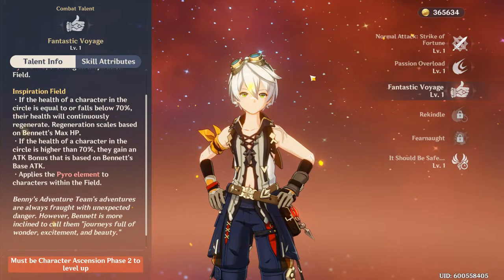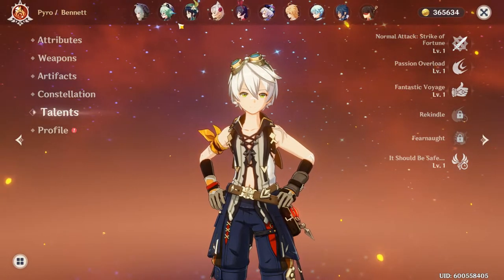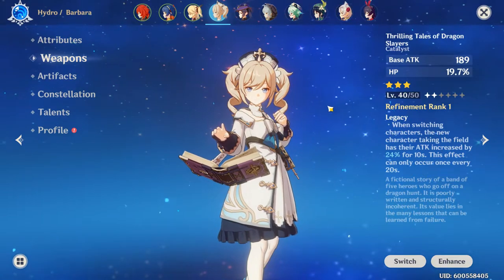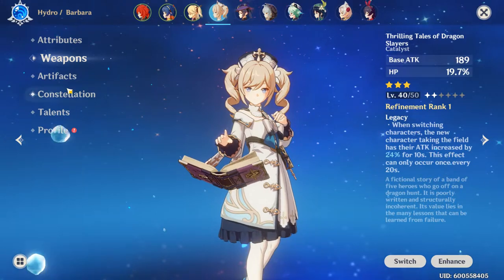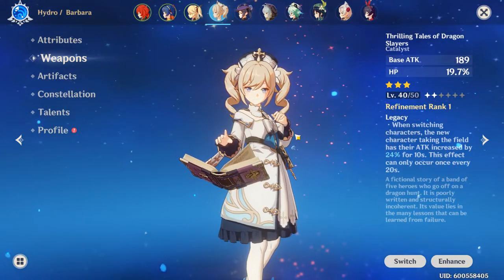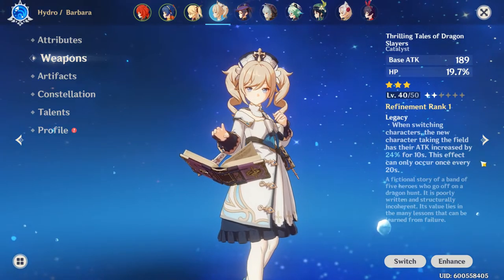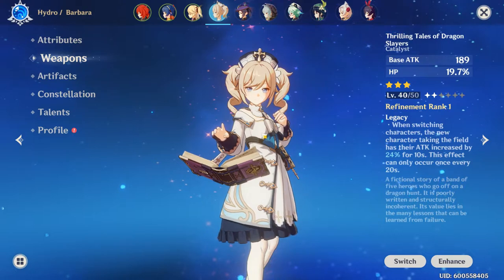Let's look at Barbara. Her weapon is another great way to get more attack. Her book, Thrilling Tales of Dragon Slayers — when switching characters, the new character taking the field has their attack increased by 24% for 10 seconds.